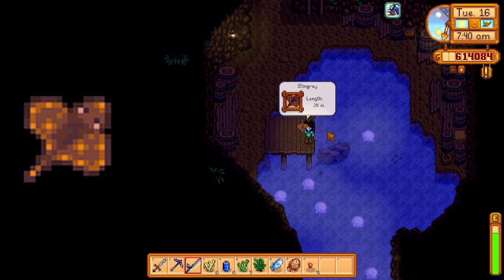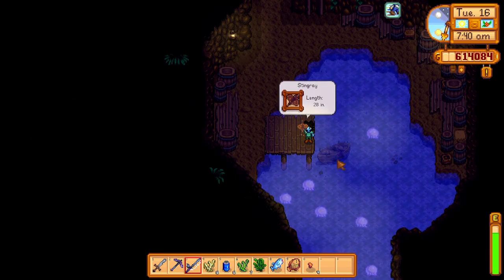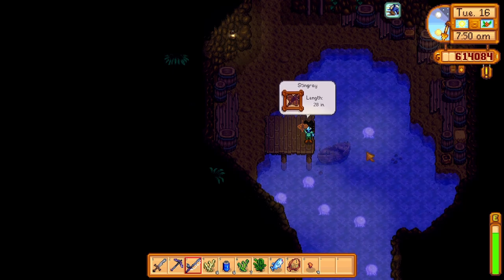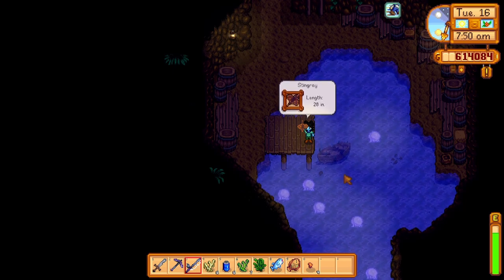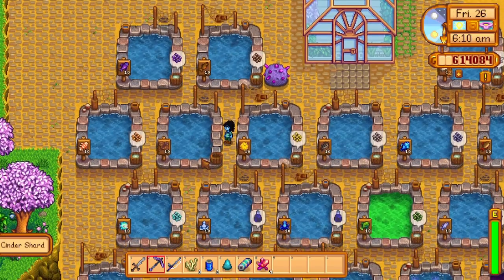My all-time favorite fish, and number 1 on this list, is the stingray. It has a chance to drop roe, under a 5% chance to give a magma cap, under a 10% chance to give 2–5 cinder shards, around a 5% chance to give a dragon tooth, and a 10% chance to drop a battery pack. In my late-game playthroughs, I keep 4–5 ponds with stingrays. Not only do they give items for Ginger Island, but the battery packs are great for crafting more crystalariums, which are one of my all-time favorite machines in Stardew.